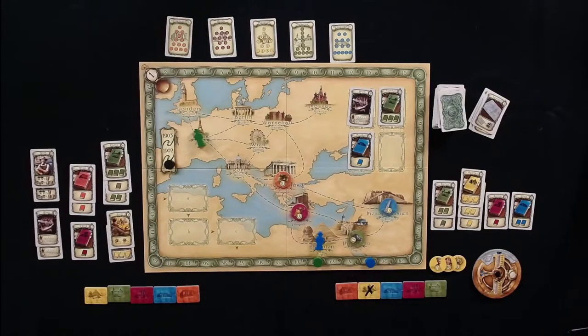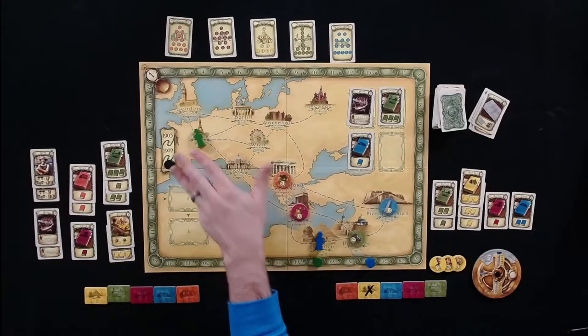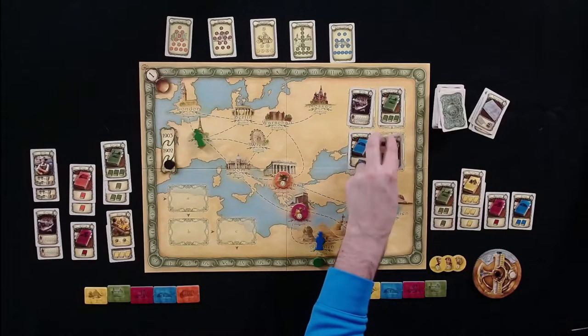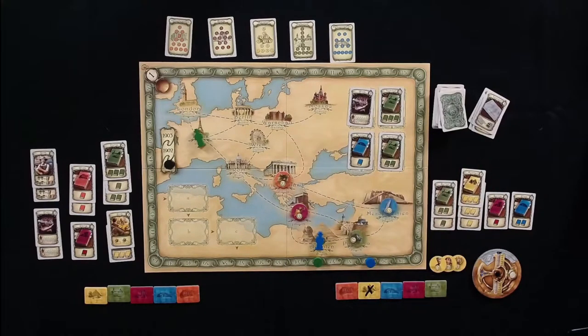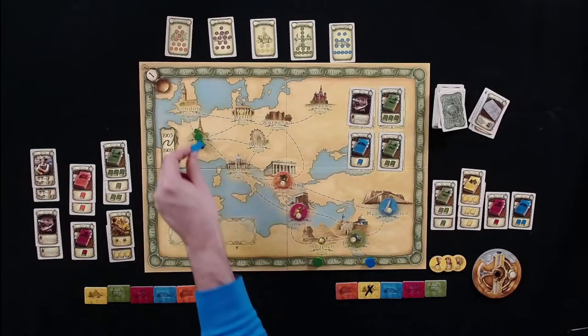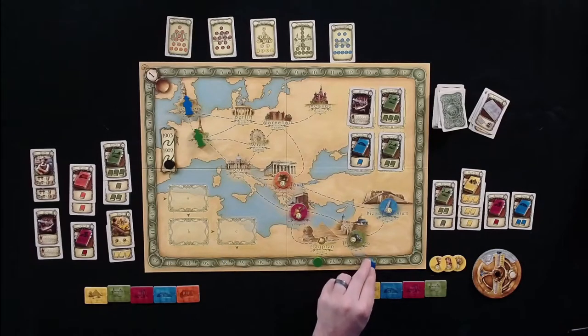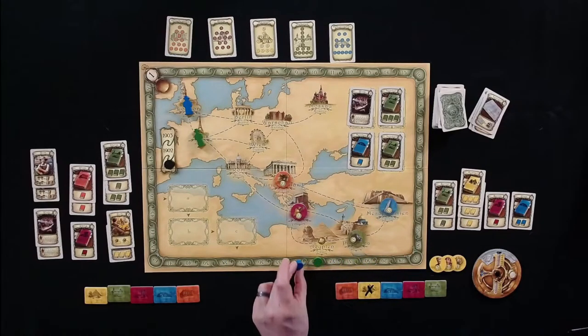Every time they go around the board that is one year. The year marker moves up and in a two-player game they do three years total. Tom is enticed by a lot of knowledge available in London, so he heads there — four movement and two research — for six total weeks, grabbing a card.